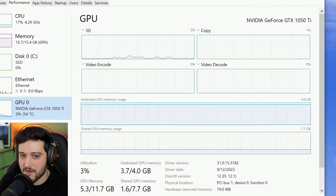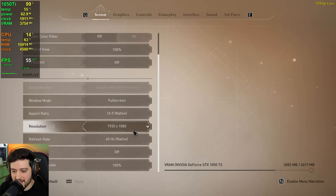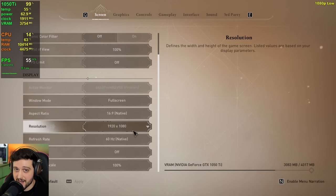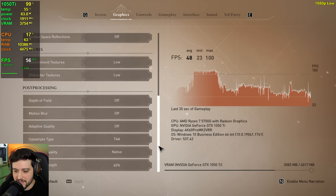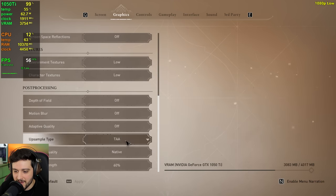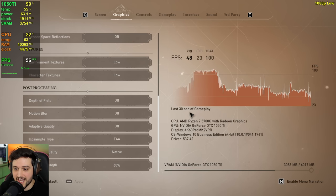You can also see the 1050 Ti right here. Let's get right into it. First up, let's go over the settings. I'm starting at 1080p resolution, we're also gonna test 900p and 720p using the low settings. TAA on native and we're also gonna test it out using some FSR 2 a little bit later.